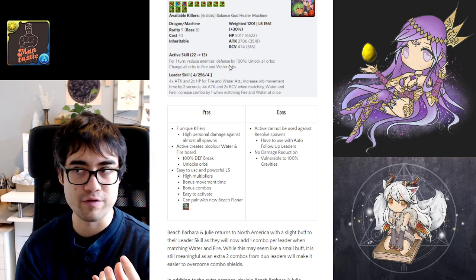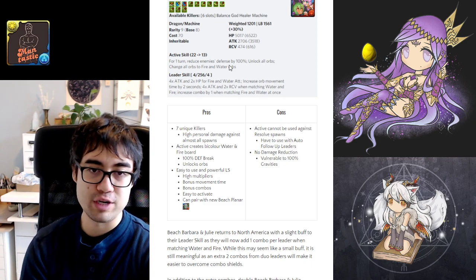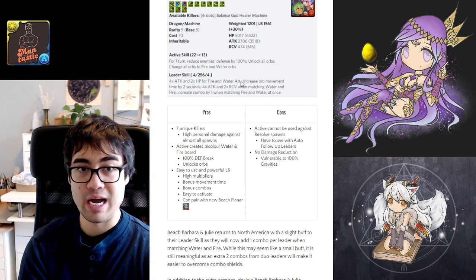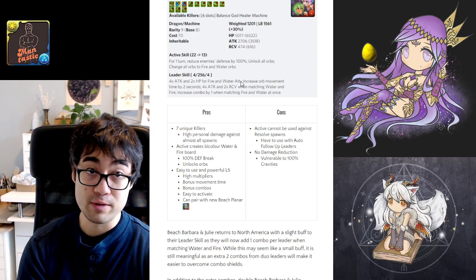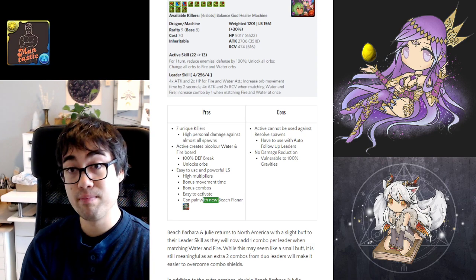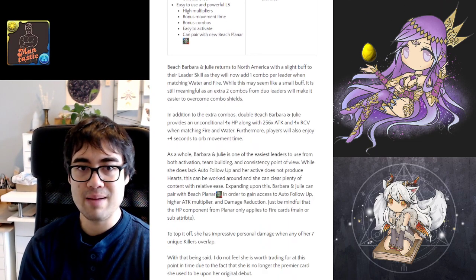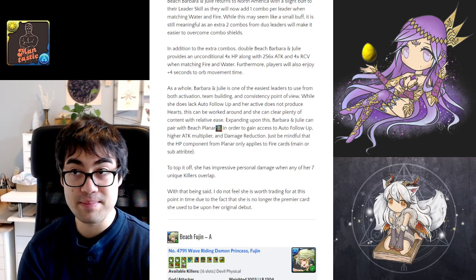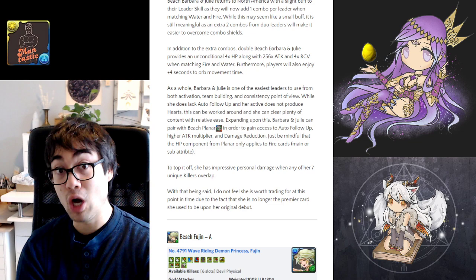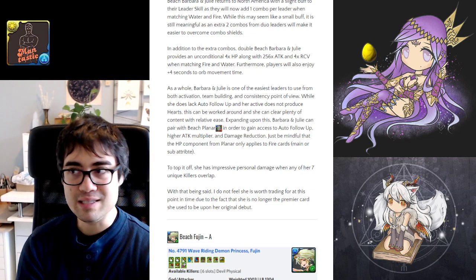She does still have limitations: her active skill doesn't produce hard orbs, she doesn't have auto-follow-up attack, so you must be mindful of active skill usage when facing resolve spawns, and she has no innate damage reduction — 100% gravities will kill you. However, Beach Planner wants to utilize water and fire matches too, so it is possible to pair Barbara and Julie with Beach Planner to get auto-follow-up attack. She's an easy leader to use, though I wouldn't monster exchange for her at this point as her peak has passed — amusingly, this is my mom's favorite leader.